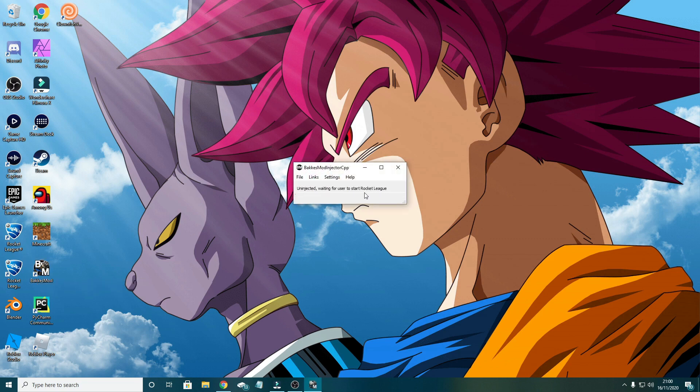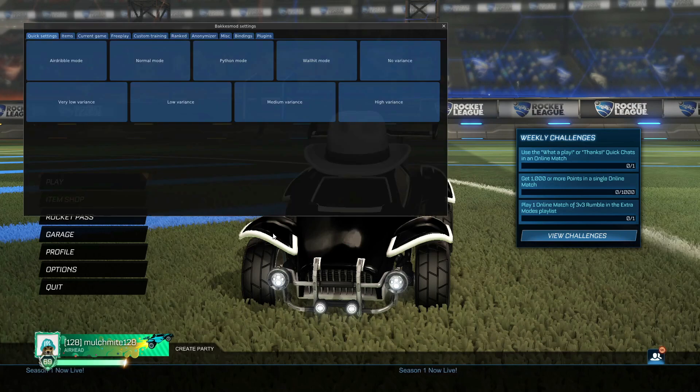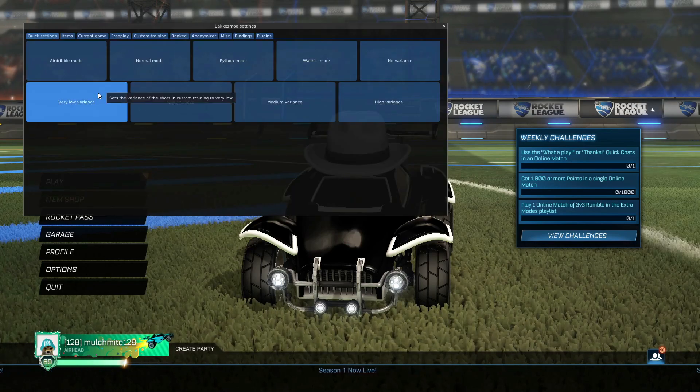Now you have to do the installation. It's very simple and quick, and that's it — you've now installed BakkesMod. But how do you use it? Well, first you have to open the program, and it'll say that it's ready and to press F2 in-game. So open up Rocket League, and then press F2 on your keyboard, and the BakkesMod menu will pop up. It may look confusing, but it's actually very simple.